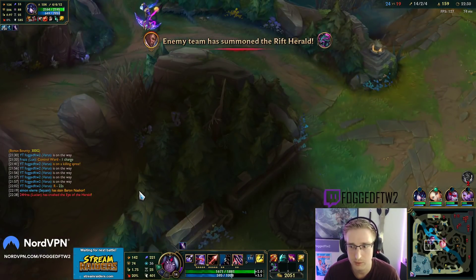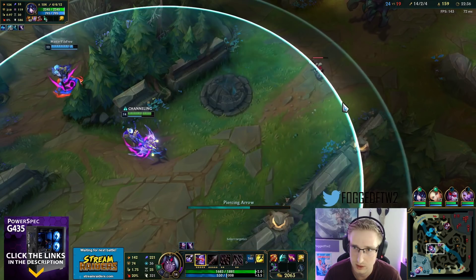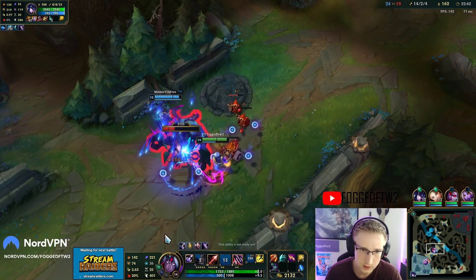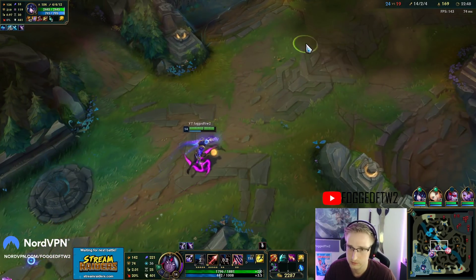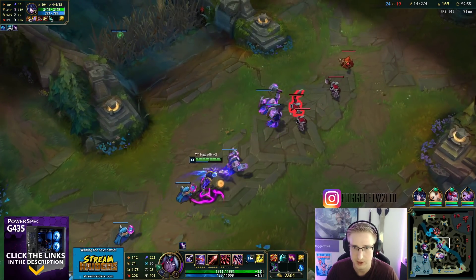I'm gonna stay mid just because he summoned the Rift Herald - I'm the only one here. Vayne's here too. My Q did pretty significant damage there. So my Q is doing wow - even with building full AP my Q is doing a maximum of 440 damage.